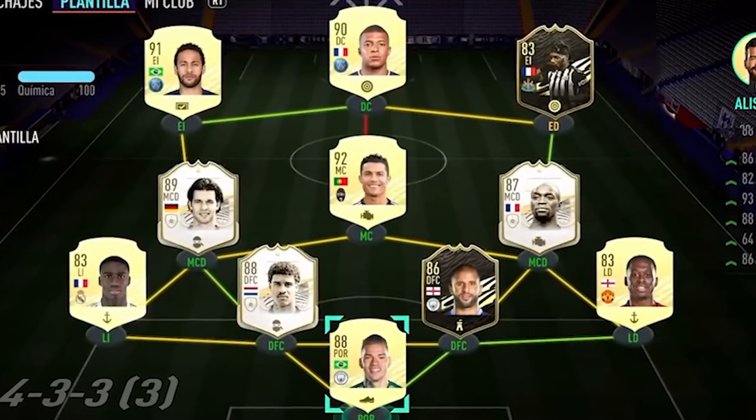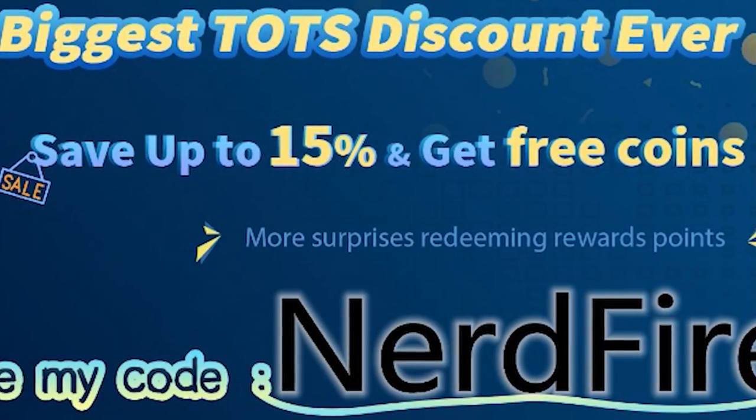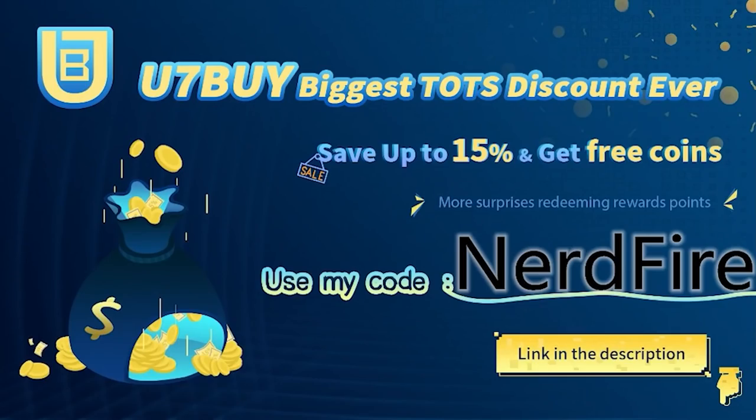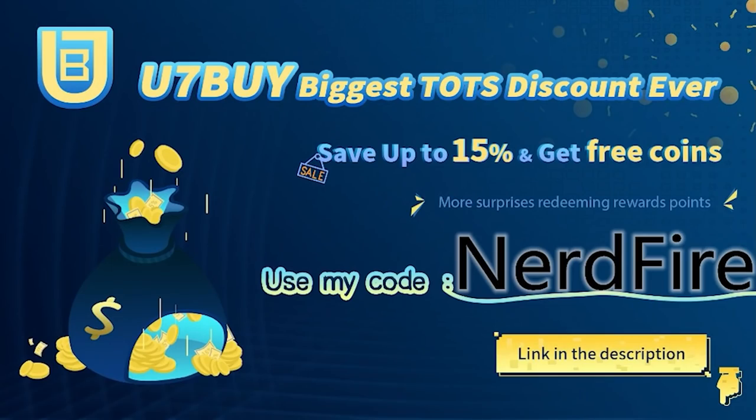Are you facing ridiculous teams and stuck with ones just like this? Look no further — head over to u7buy.com. They're doing their biggest ever Team of the Season discount, saving up to 15% and get free coins. Use the code NERDFIRE at checkout for an additional discount on your order.